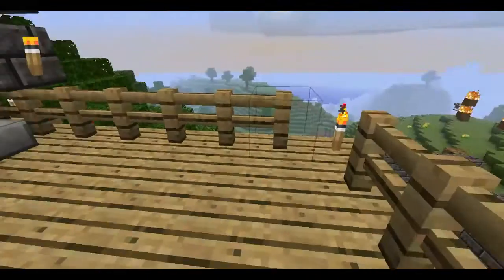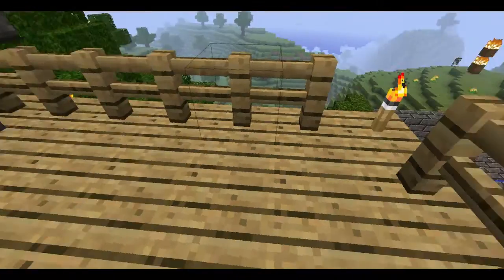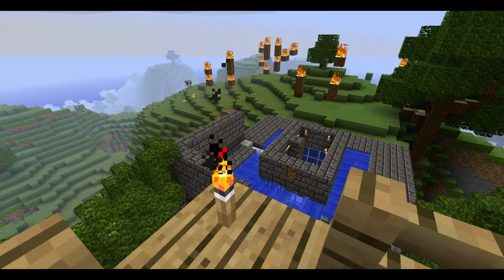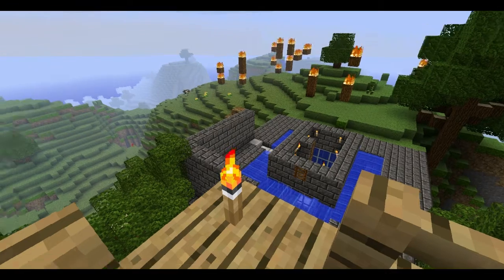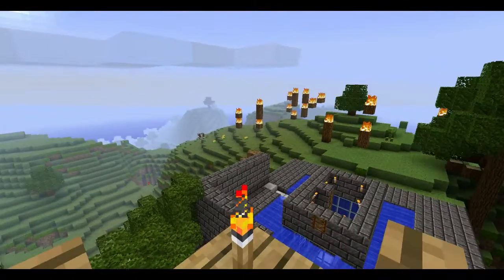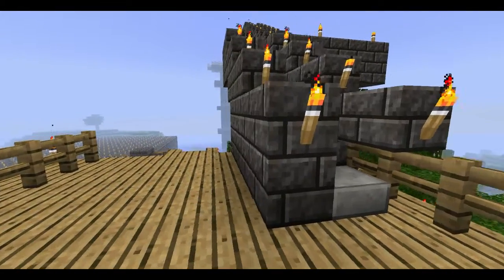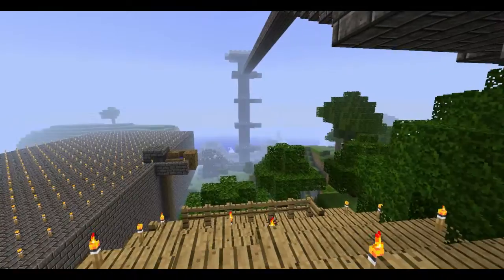So up here on top of my original house, I've got a mob trap over there, a perpetually burning forest — always fun. And that walkway leads over to my castle, which you can see in the distance there.